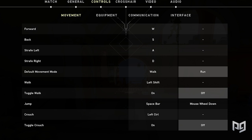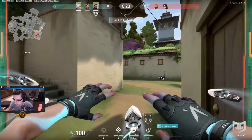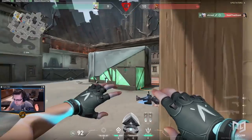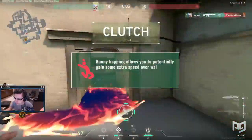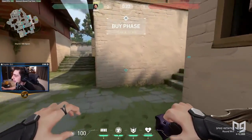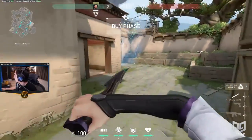Shroud uses left shift to walk, left control to crouch, and spacebar or mouse wheel down to jump. Having jump bound to mouse wheel may seem unusual, but in both CSGO and Valorant there's a technique called bunny hopping that requires very accurate timing on jumps. By binding jump to mouse wheel, Shroud can spin his mouse wheel right before he needs to input a jump, sending a flood of jump requests to the PC and making it very hard to miss the timing.